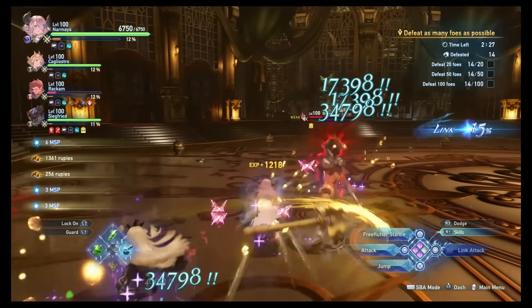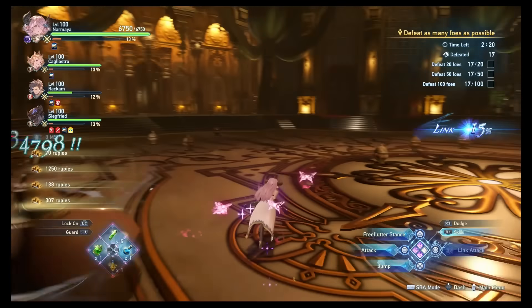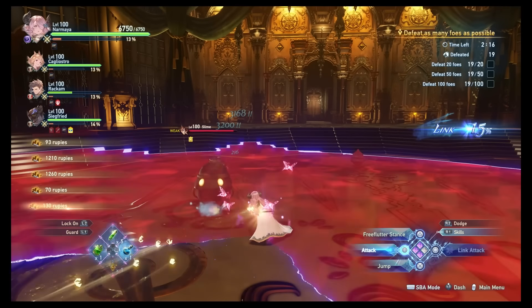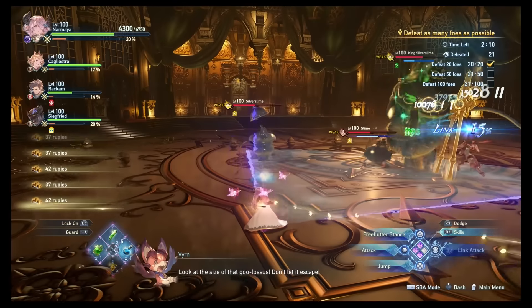In order to do this most effectively, you want to be able to get rid of slimes any way possible as fast as you can. This doesn't always mean defeating all of the slimes — it can just be hitting the slimes to get them out of the way so that they respawn with the chance of possibly spawning that Prismatic Slime.